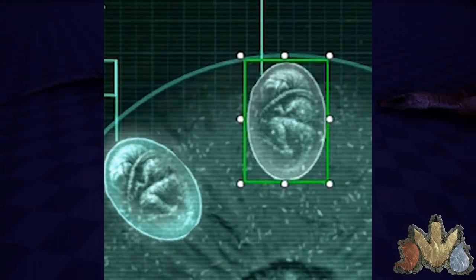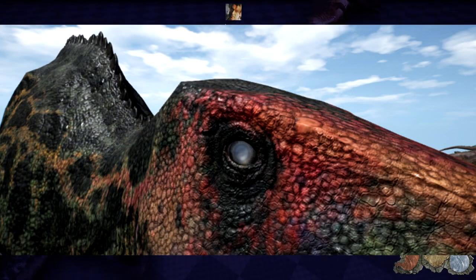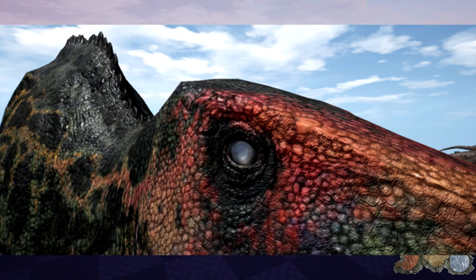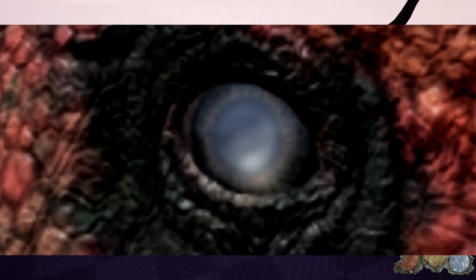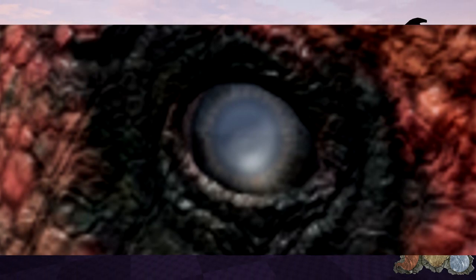Then we have the new eye effect for dinosaurs that are dead or blinded by other means. We've got a shant here and its eye is all foggy. I tried to zoom in to see if there's anything hidden in there, but I don't think there is.